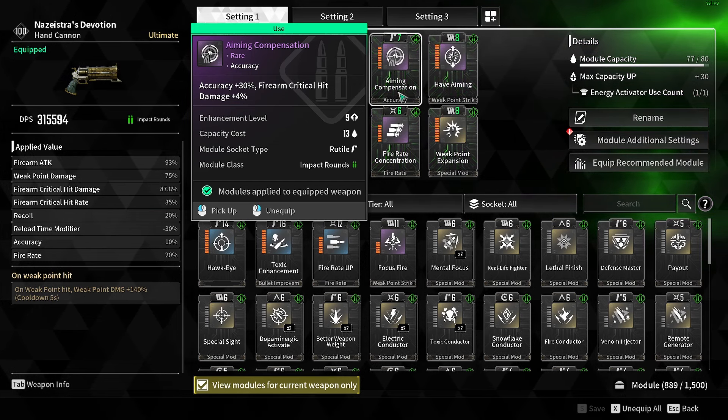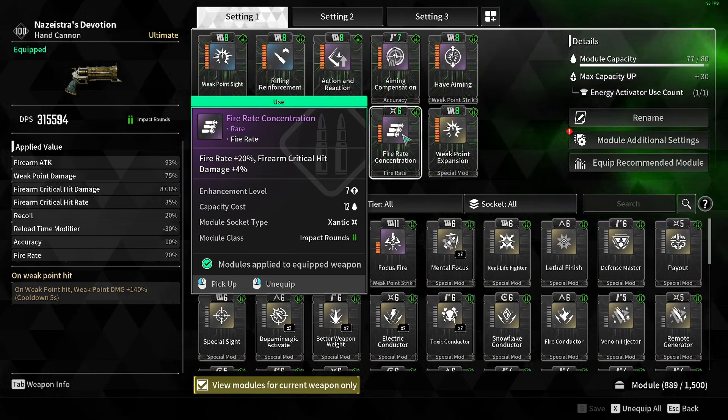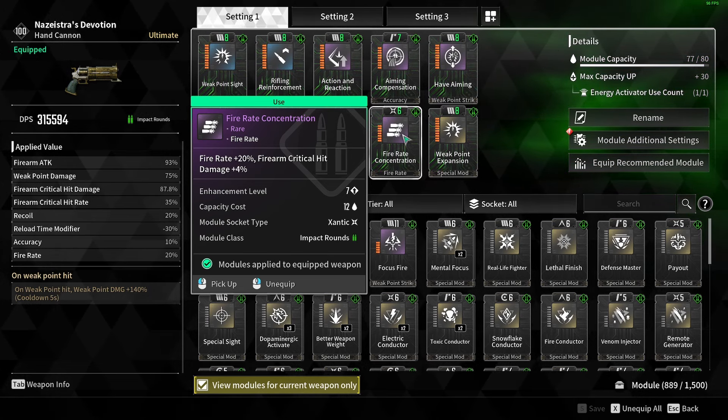And speaking of the little bit of Crit Damage, that's why I use the Purple Fire Rate here, just to boost that a little bit, because the 5% difference that you get from Fire Rate from the blue mod — I kind of felt like no difference from it. So I use this one just to boost damage a little bit.